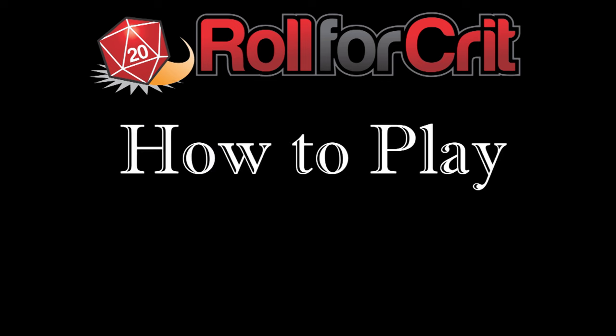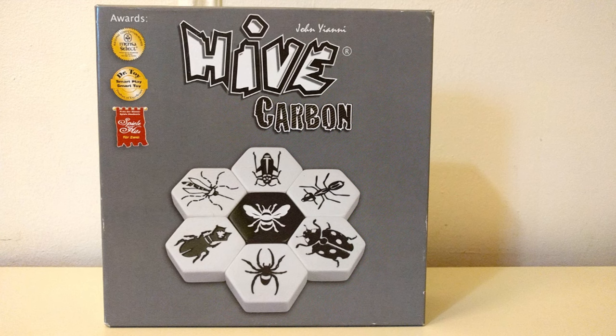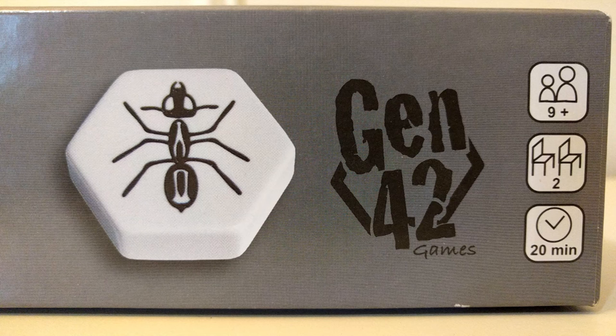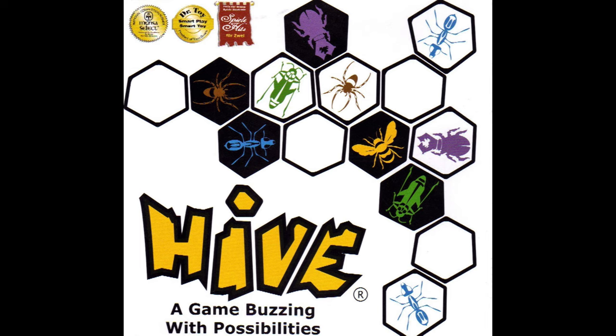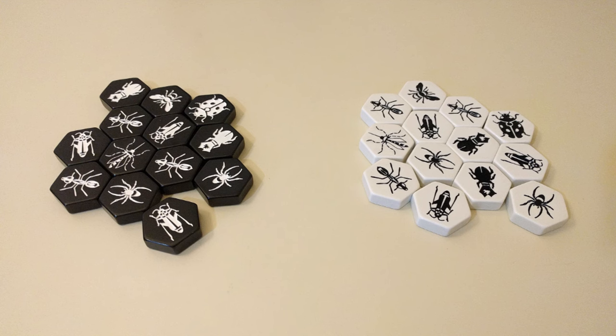Roll4Crit.com presents How to Play Hive in 5 minutes or less or more. Hive is the two-player game of strategic bug battling designed by John Ianni and published by Gen42 Games. The standard edition features color pieces, but for the purposes of this tutorial, we'll be showcasing the black and white majesty of Hive Carbon because it's classier. In a game of Hive, each player has an identical set of bug pieces in their own color.